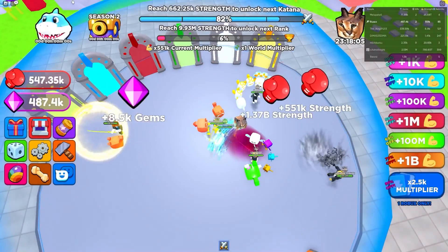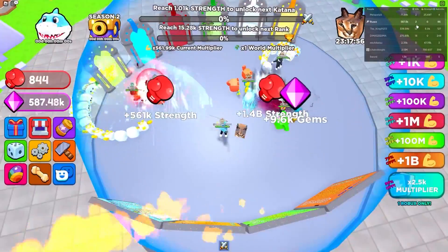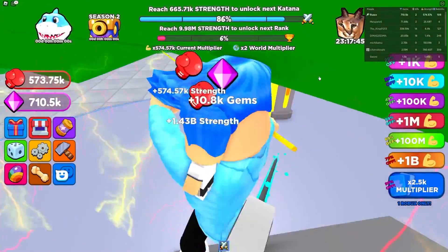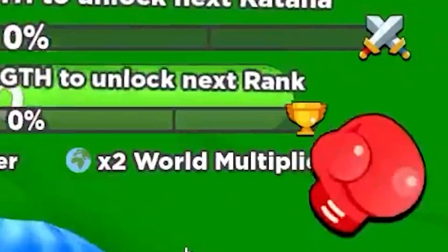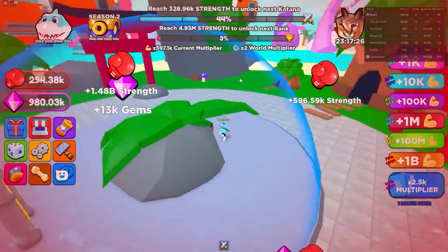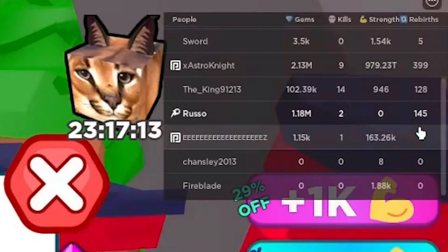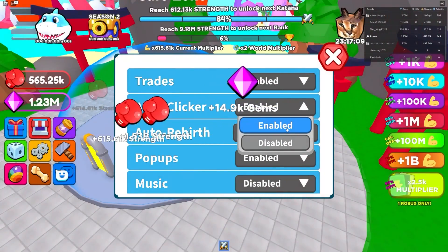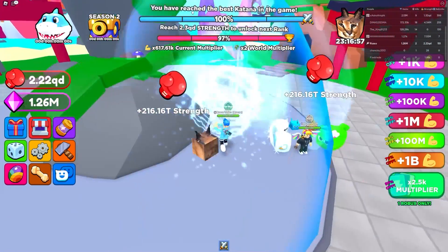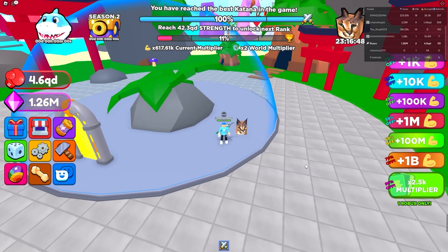This is the worst audio I've ever heard in a game — I hate that they have a sound for this. We're turning it off. We're almost to 100 rebirths. Wait, I have two kills — I definitely killed people on accident. We have 100 rebirths, so we can go to this zone: the Forest World! We actually made it to a new zone. There's a world multiplier, but it's only times two — not really that cool. We're still rebirthing instantly. To get to the other areas you need 500 rebirths. We've also reached the best katana in the game!